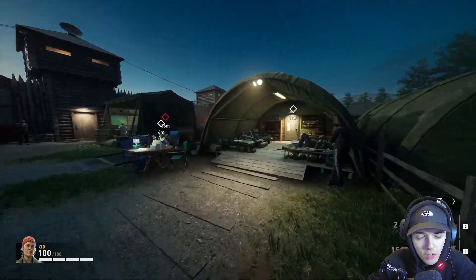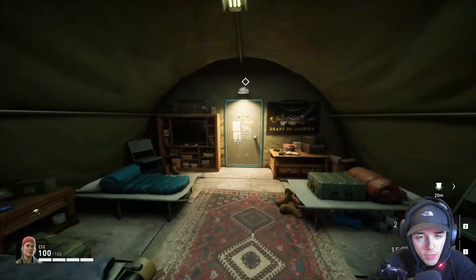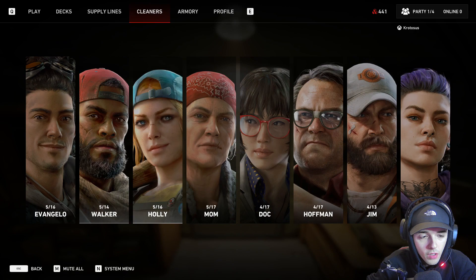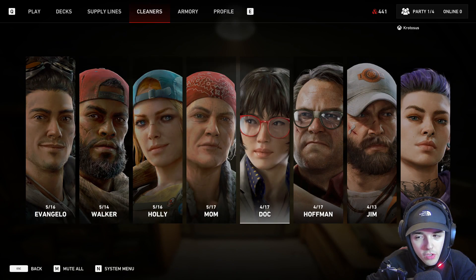I think you probably can unlock more if you've only done a couple of the acts of Back 4 Blood. As you can see, you've got Ethan, Walker, Holly, Mom, Doc, Hoffman, Jim and Carly.